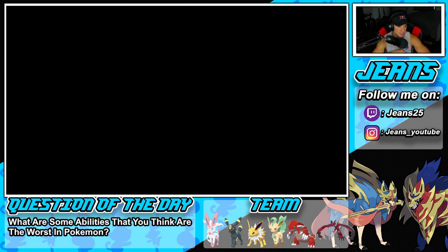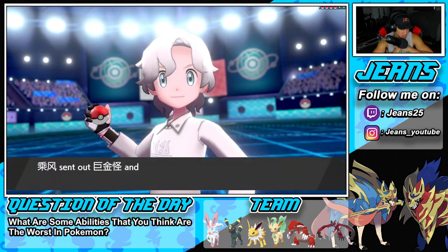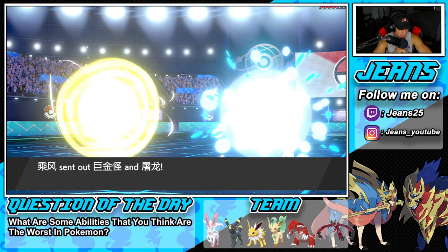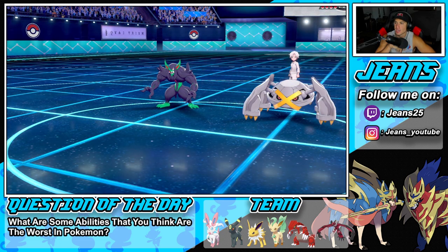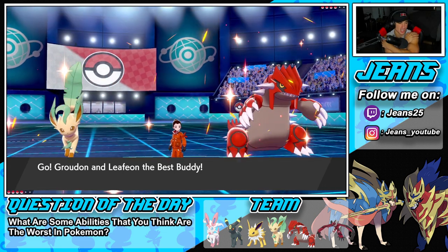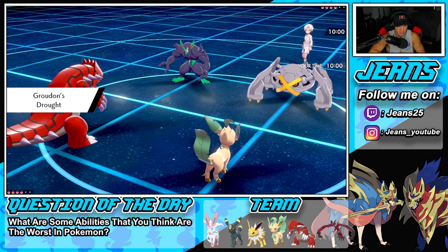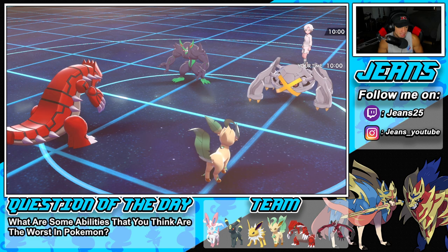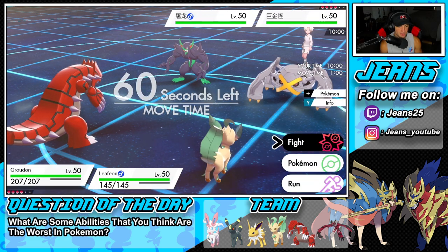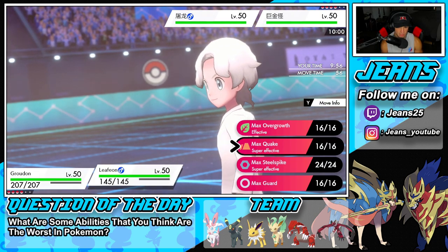He leads Gardevoir and Metagross. If he leads Gyarados too, that's fine — I can Max Quake that. I'm going to go Steel Spike into the Grimmsnarl slot with Leafeon to get the defense boost and then just Blade across the board. That sounds gorgeous — let's get after it! I'm telling you guys, we are not losing this battle.